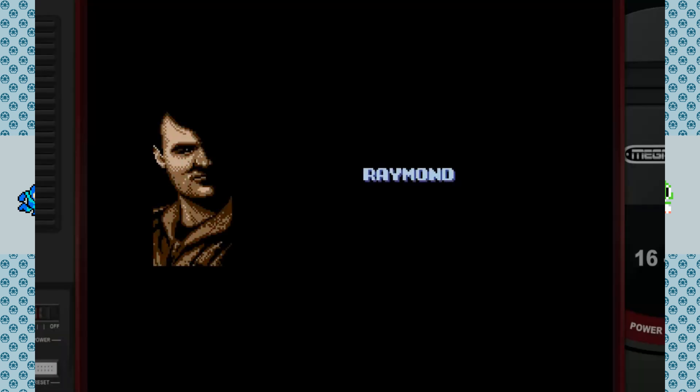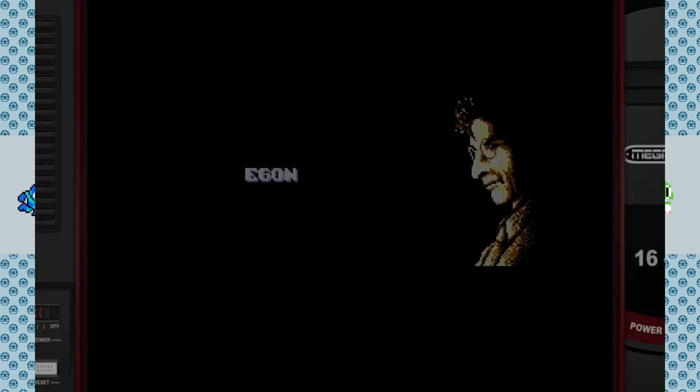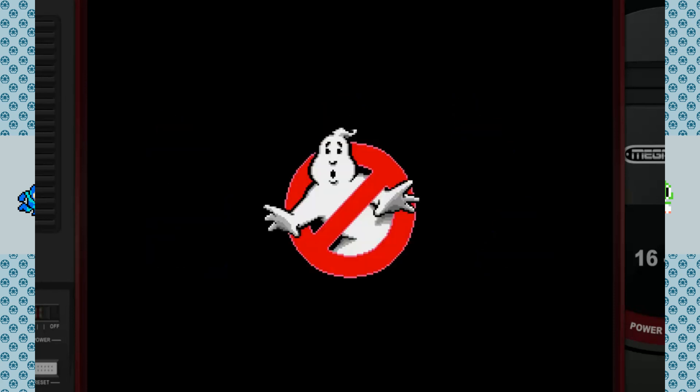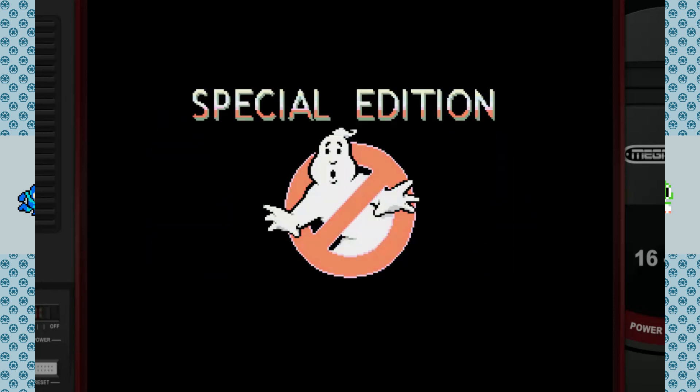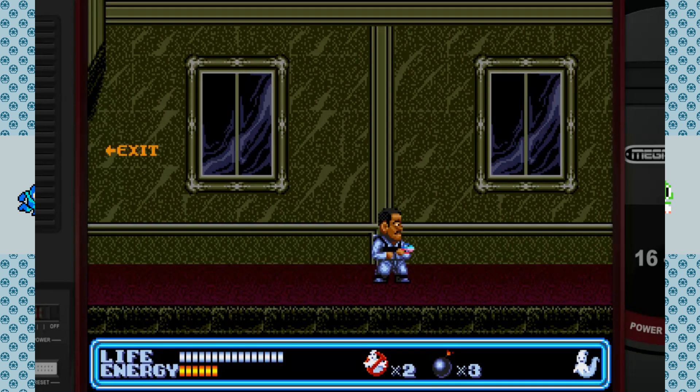First up is the latest one, and probably the most well-known. Billy Time Games decided to right a great wrong and make Winston a playable character in the classic Sega side-scroller. I always found it super weird that Winston was not in this game at all — there's four Ghostbusters, man. Anyway, Winston has unique stats and a great-looking new sprite.